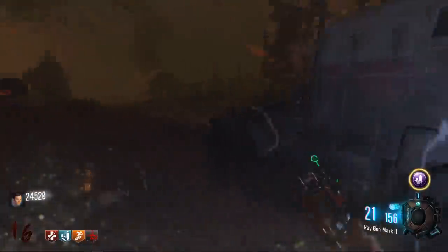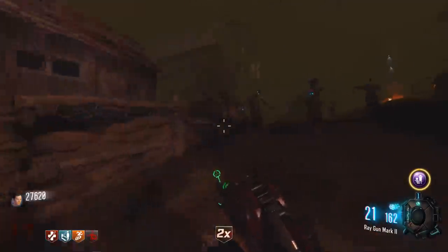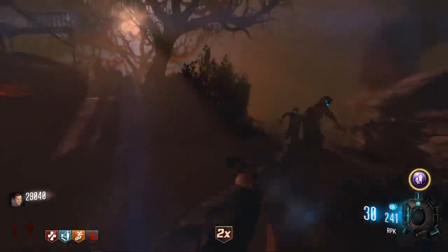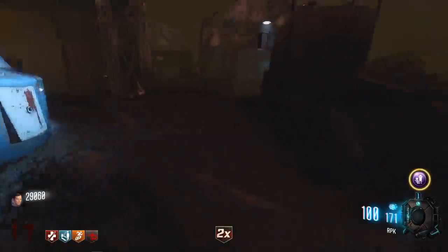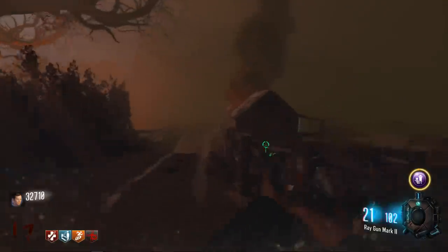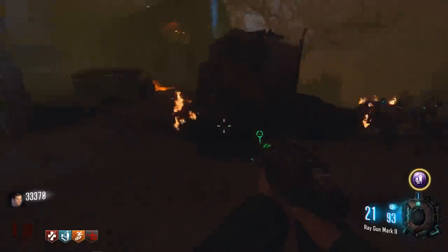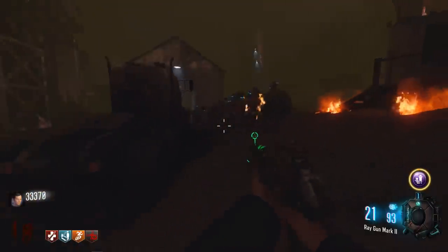I don't care what anybody says in the comments - this map is actually fucking crazy. On a map with no Pack-a-Punch and only a Mark II, I think I deserve six perks. I mean, I guess there is a Gobblegum Machine but I really only have nothing. I guess this isn't a bad strat - just run around like this, just hold out the Mark II. I guess it isn't that hard.